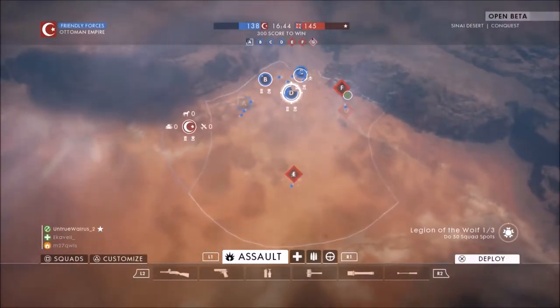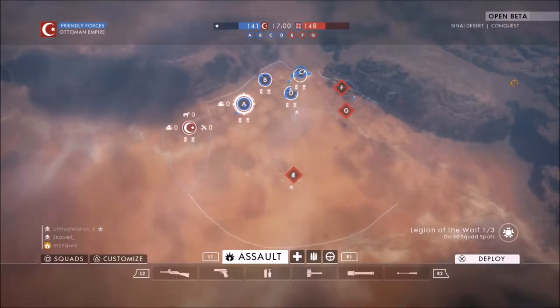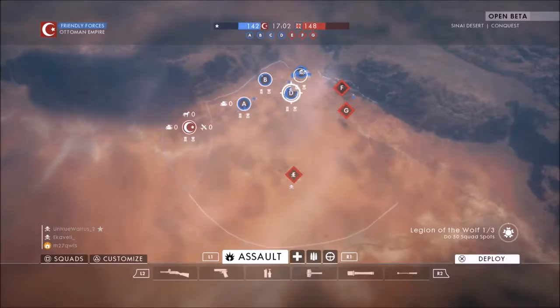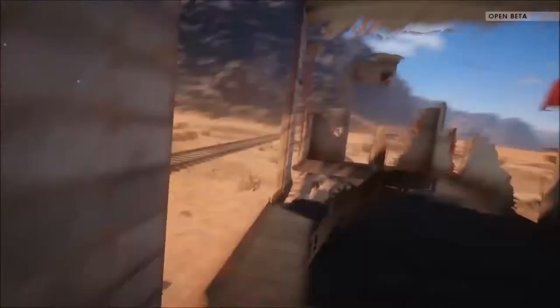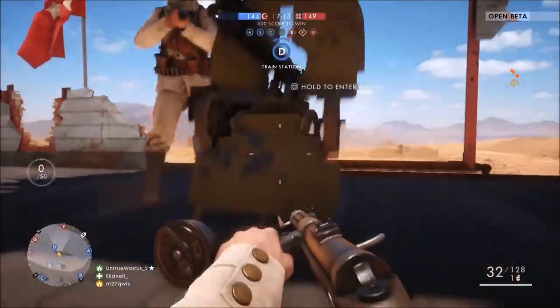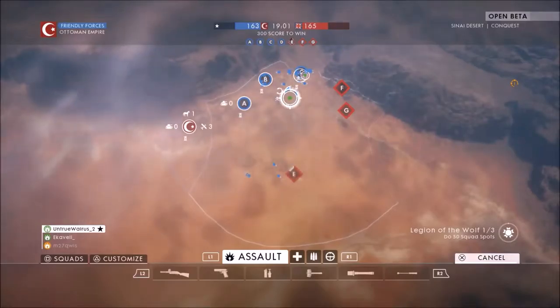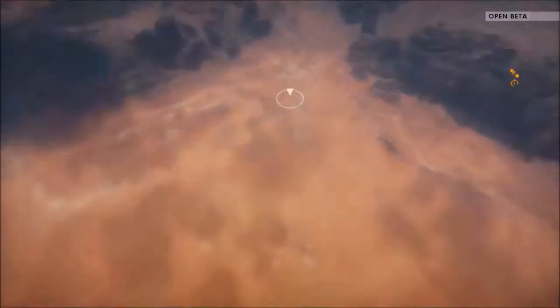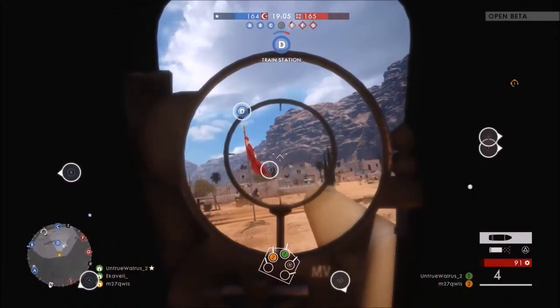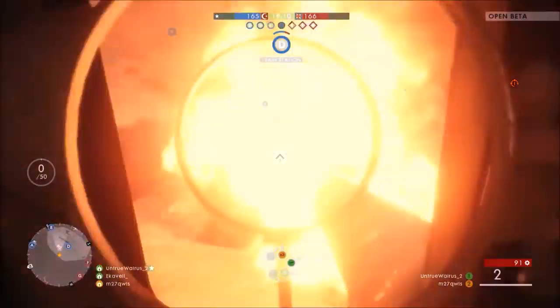You get to choose what team you'd like to be on — there are all sorts of different names for them. Then you go into the objectives and pick what class you want: assault, medic, and two other variants. You choose your primary gun, lethals, all that stuff, and then jump into the match. I'm running the M111 Trench right now — first we're in the desert, then on top of a bus, and next thing you know it's just a massive show.